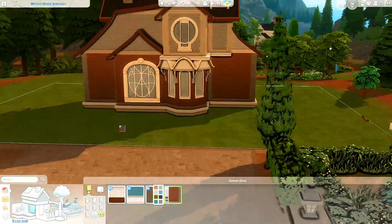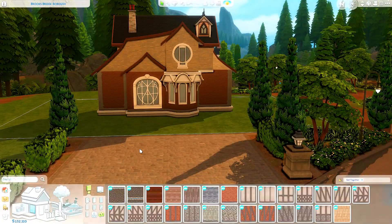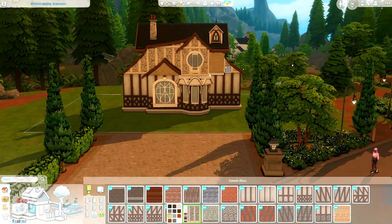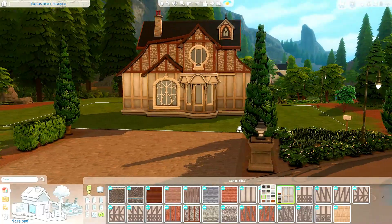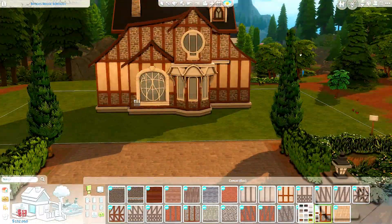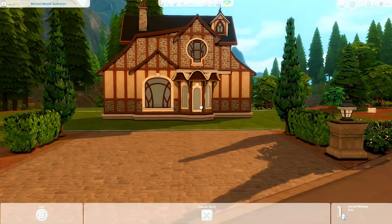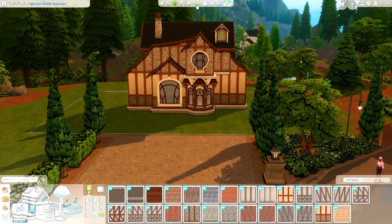I worked extremely loosely from a reference image I found on Pinterest — it was very fantasy themed and just for the general shape of the outside more than anything else. We do change the color scheme of the exterior quite a few times, trying to work out if I want to go light and bright or really warm and autumnal. We do end up keeping it relatively light and bright and airy, just because I wanted it to look really happy.